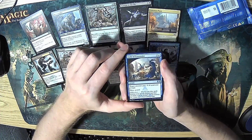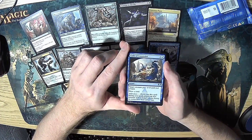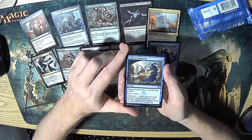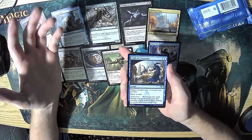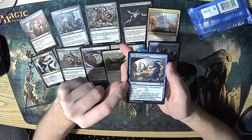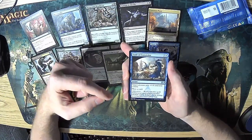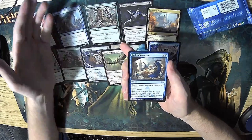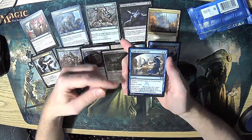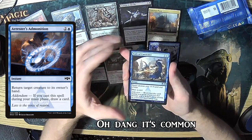Next up we have Code of Constraint — a card I did play. When I played the set I played a lot of Azorius and Simic, and this card goes in both. It gives a creature minus four, minus zero until end of turn and draws a card — it's Befuddle, which is a fine card. But you also have Addendum: if you cast it during your main phase, you tap that creature and it doesn't untap during its controller's next untap step, so instead of just beating a creature in combat, you can tap it down for an entire turn cycle so it can't attack or block. This is a pretty decent card, not quite as good as the other Addendum blue removal uncommon, but still decent.